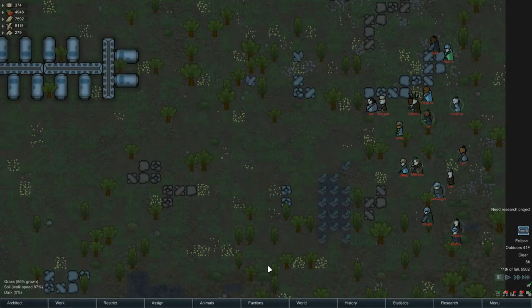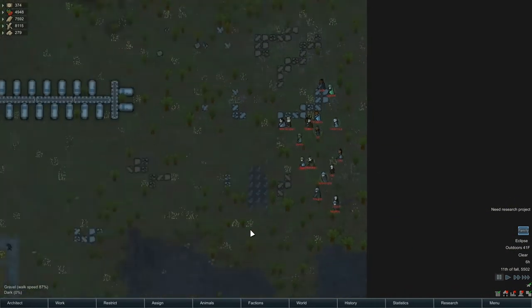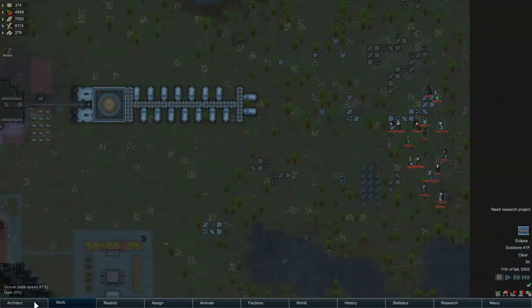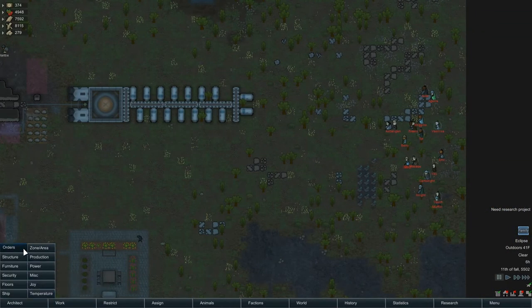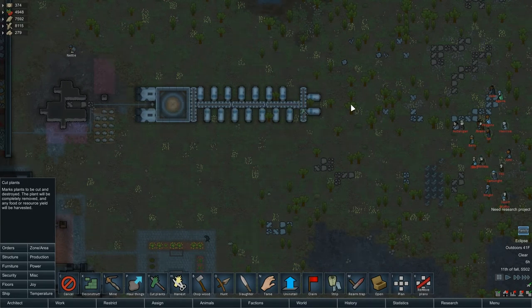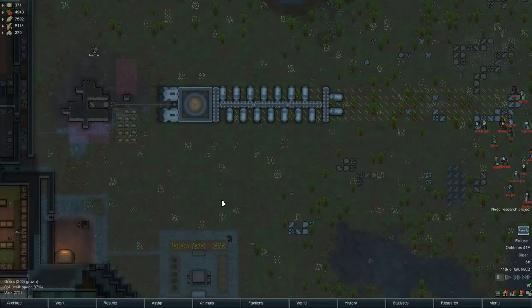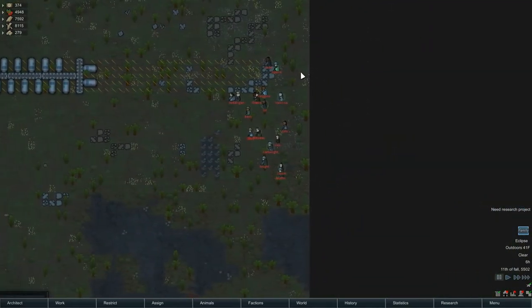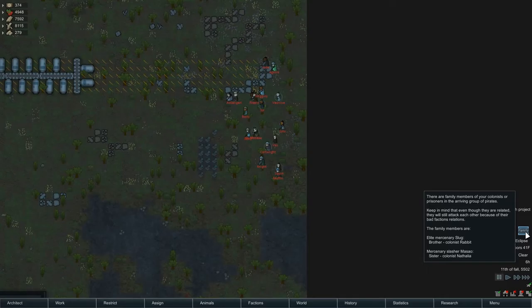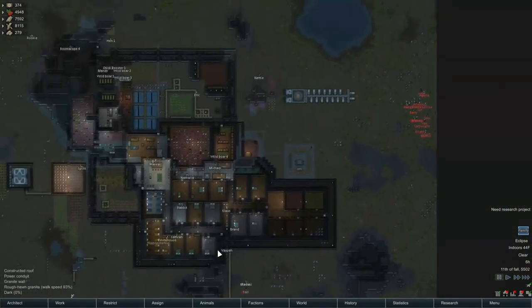Hey folks, this is Noble Rambler with the series finale — RimWorld Alpha 13, Cougar's Hope. A pirate raid — we were so close to getting out of here. The zipper's built though. I did realize as I was editing last time that we've got the engines at the end instead of underneath, so we're going to take off like a 747. These guys are coming in — two of them, Family Rabbit and Natalia. They're attacking immediately.